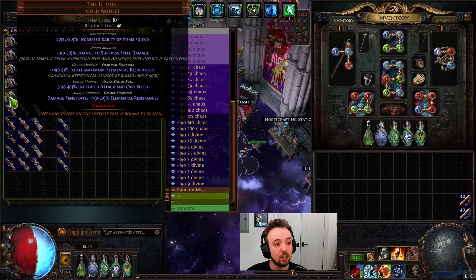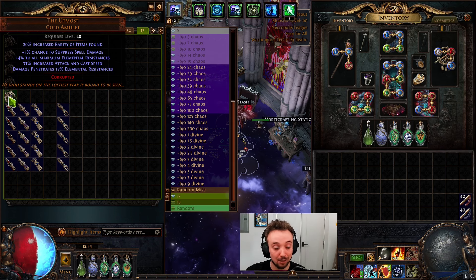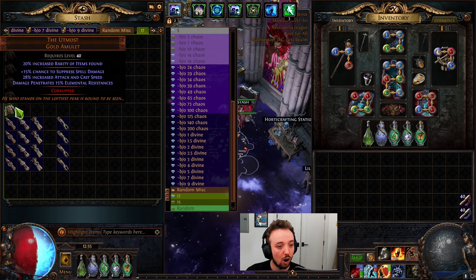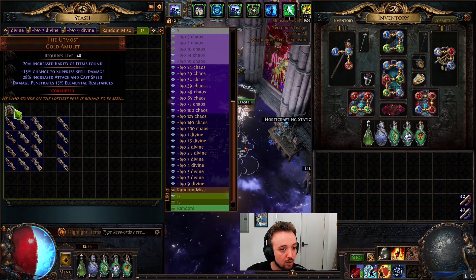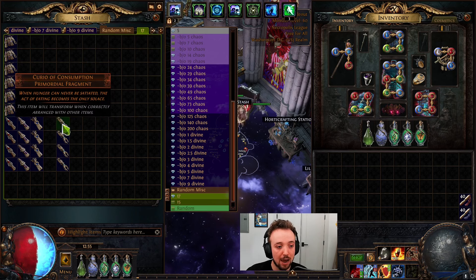We low rolled suppress but we high rolled everything else. This one seems crazy — for the build that doesn't care about suppress, kind of crazy. Boom. Oh, what did we lose? We lost all res — we got a 0% all res roll. 15% suppress, pretty solid, but bad all res. Next one.